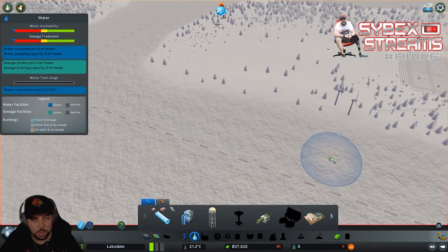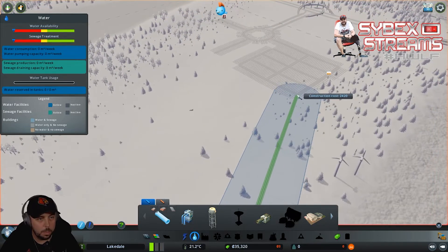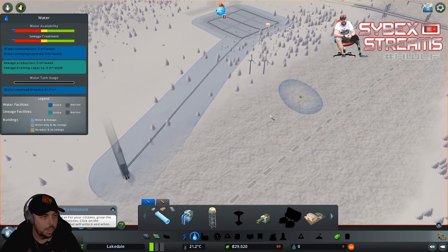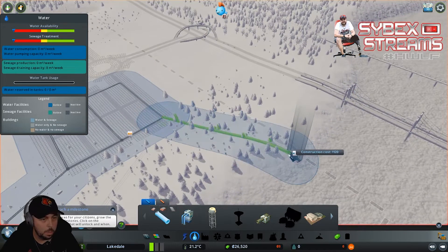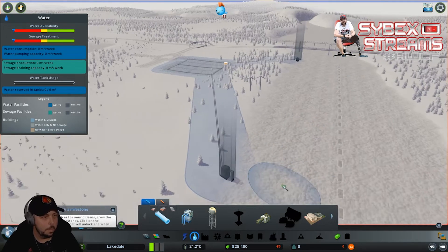We have water rolling this way, so we can build our water intake at this end of the island, run our pipes straight in to cover this whole area, and build our sewer at the other end. The water will flow out of our town and away rather than sewage flowing towards the water intake. We're going to have an outlet pipe right here dumping wastewater into our water source - that's why it's important the water is flowing out of our town and away from our inlet pipes.